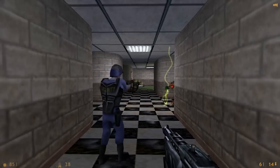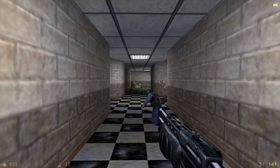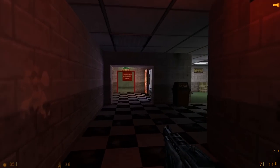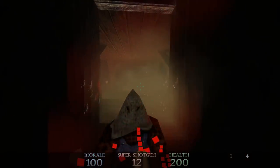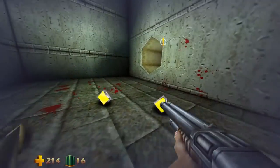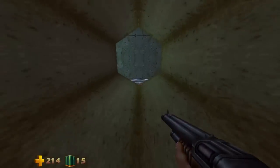First-person shooting and shotguns go hand in hand. In a video game genre which is all about putting you inside the head of someone else, using a weapon that forces you to get as close to your enemy as possible before firing encapsulates everything that makes these kind of games so great. Throughout the mid to late 90s and the early 2000s, the shotgun was a staple of FPS games and you'd honestly be hard pressed to find a game that didn't include a shotgun in some form.